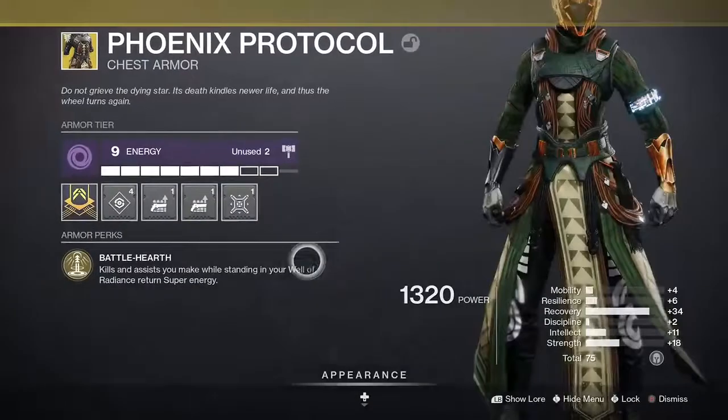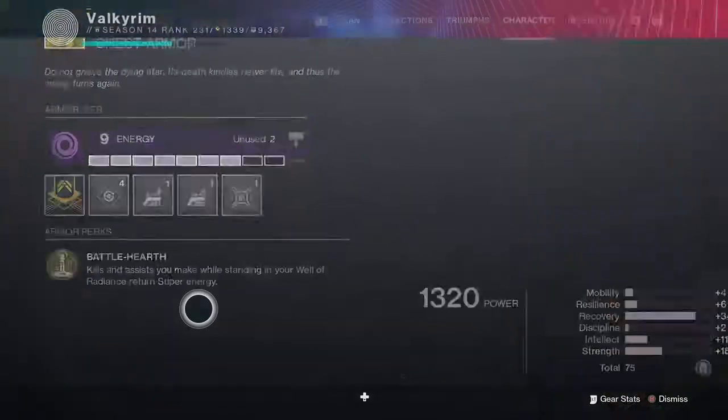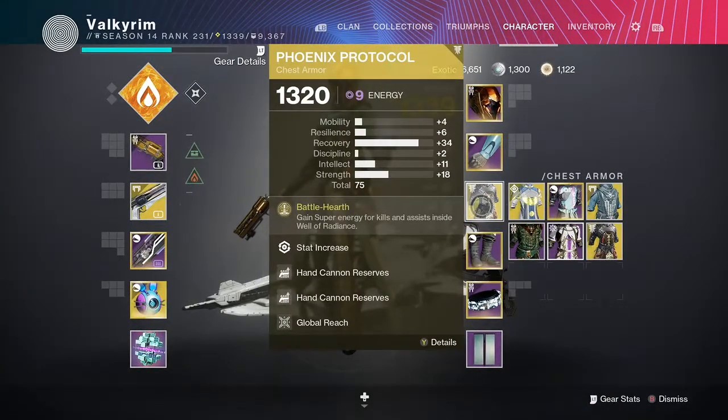Phoenix Protocol: kills and assists you make while standing in your Well of Radiance return super energy. Our super, as mentioned before, is Well of Radiance, so this synergizes very well with that.